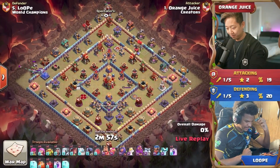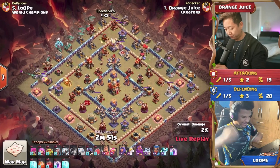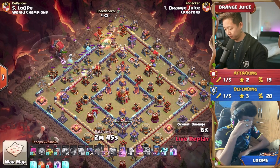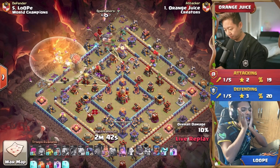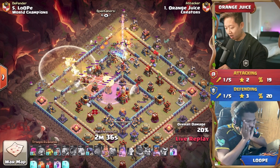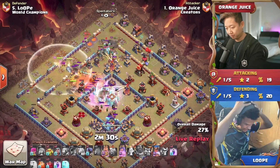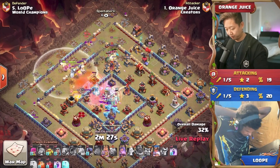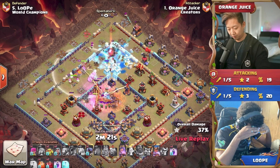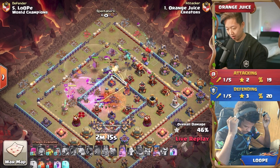Let's see how those defenses hold up against these troops — there aren't that many wall compartments in a ring base. We've got Orange Juice in with that first root rider on the left, super archers with extra range doing damage. Those ice golems are tanking. The blimp is coming in too, so he's going to use that warden ability early. He did bring both tomes. The blimp makes it all the way to the heart of the base to secure the town hall — and the town hall goes down! The warden healing tome is healing everything up, lasting much longer than that eternal tome.